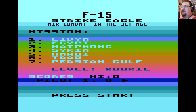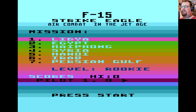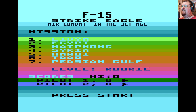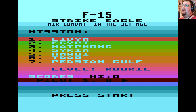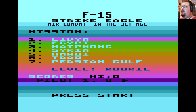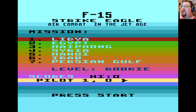Anyway, enough talking and looking at packaging. Let's go play F-15 Strike Eagle. Here we are with F-15 Strike Eagle — air combat in the jet age — which we last saw on the Atari ST quite early in the Atari ST series. So this is the version that came out first on the Atari 8-bit, indeed before any of the other ports. This is where it all began.